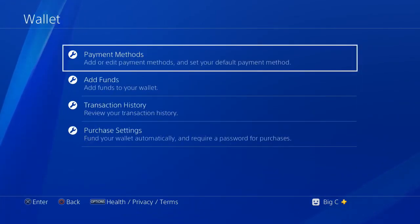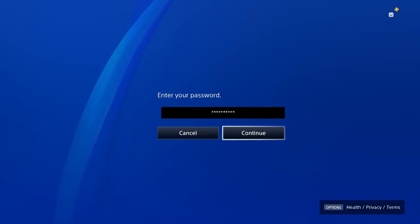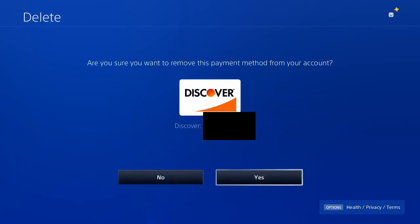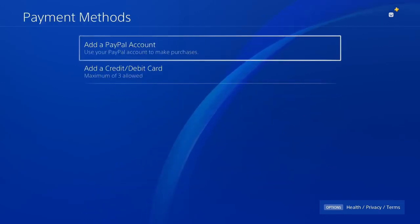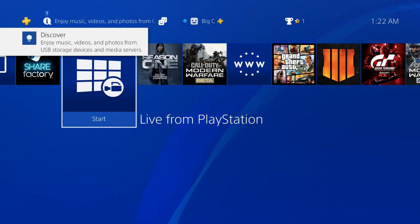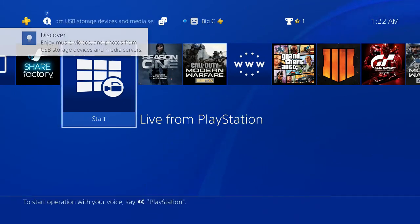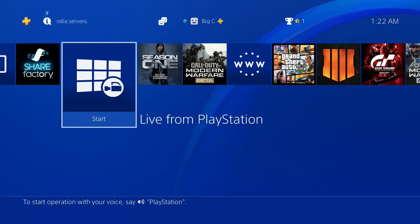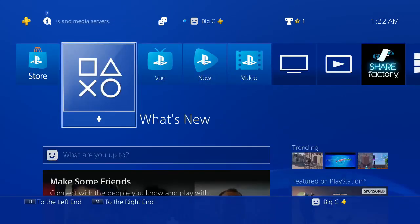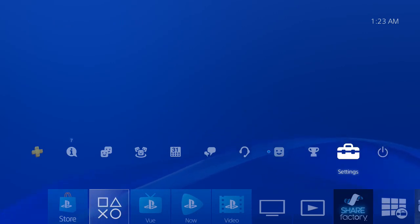Once auto-renewal is off, go back to Account Information > Wallet > Payment Methods. Type in your password and click Continue. Find your card listed there, click it, then click Delete and confirm with Yes. Your card is now removed from the account, so you definitely won't get charged. I'd recommend removing your card each time — having the same card on many accounts looks suspicious.